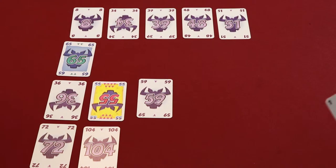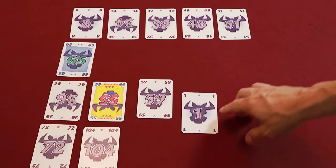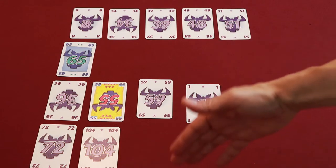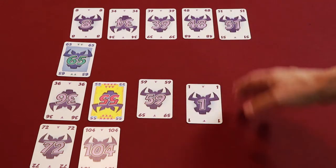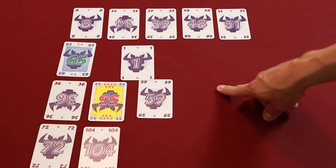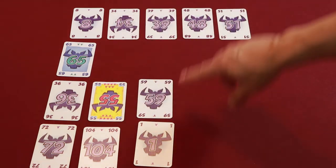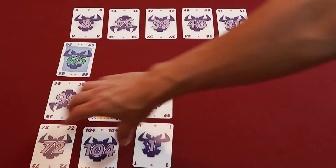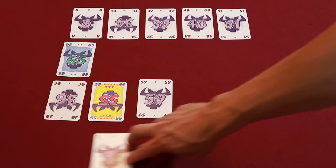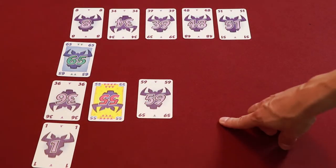Another scenario you'll see happen in the game is someone will play a card that's lower than everything out there. For example, if I play this 1, you'll see that it is lower than all the other cards here. When that happens, I'll be able to select the row that I want to take. In this case, the 104 and 72 row would give me only two points, and the 65 row would also give me two points. So I may choose which row to take based on what cards I saw my opponents play in the same round. The cards I take go to my bullpen as my points, and the card I played starts the new row. Any other cards played this round will use that one just like a normal row.